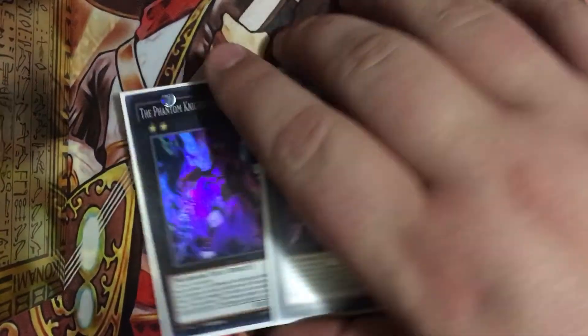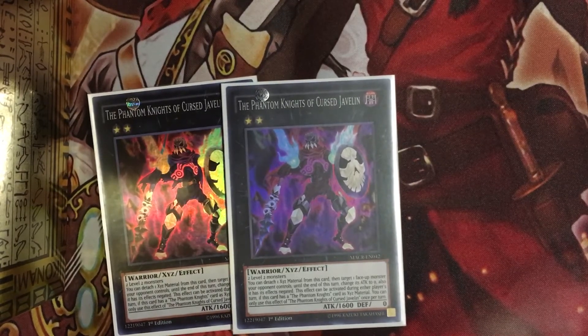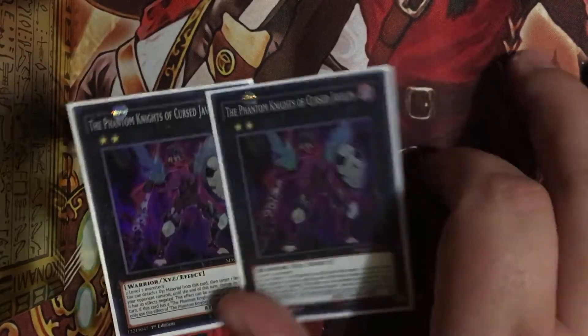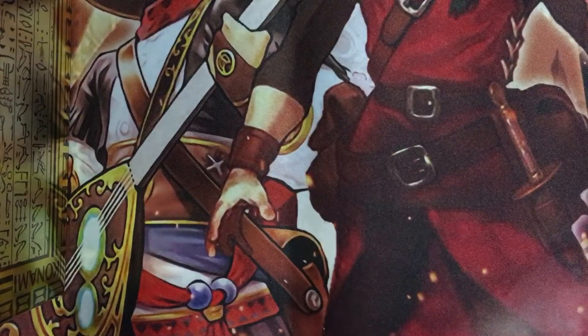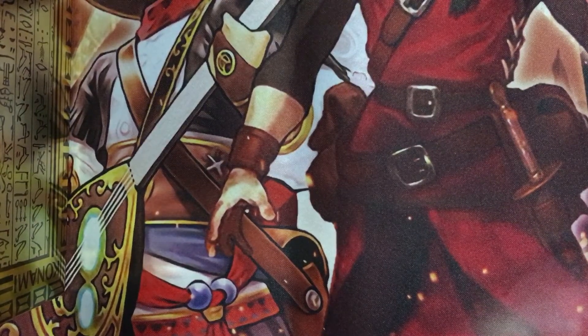And the new guys — the Cursed Javelin. He pretty much requires level two monsters, but that's where the trap comes in. The trap allows me to make a monster a level two, and he is a level two when he's on the field, which allows me to make it into these guys. Pretty much what he does is you can target a monster on the field, the monster's attack becomes zero and its effect is negated. If you have a Phantom Knight monster as material, you can also activate this during every player's turn, but you can only use that effect once per turn.